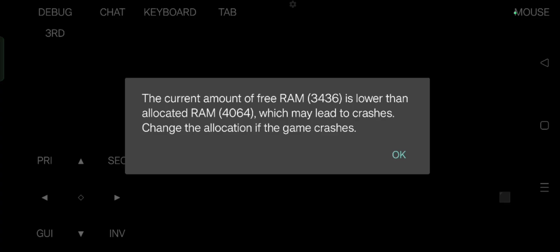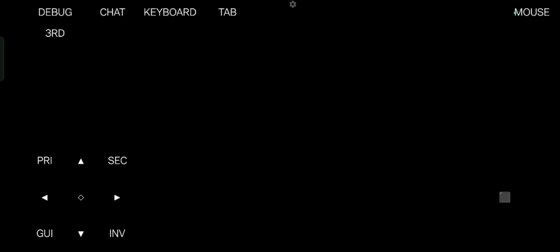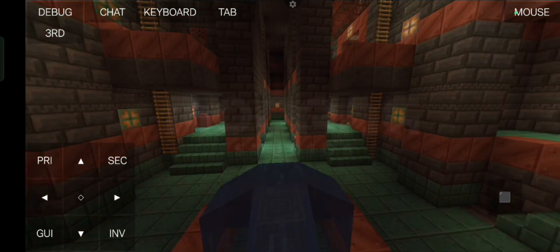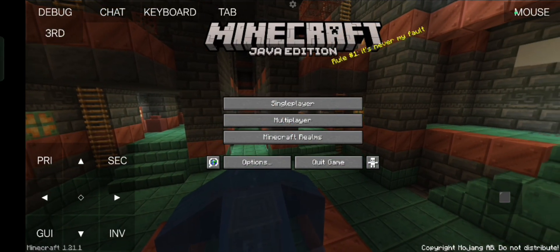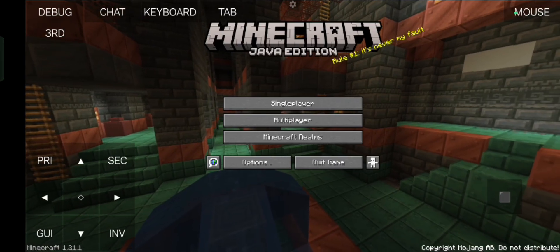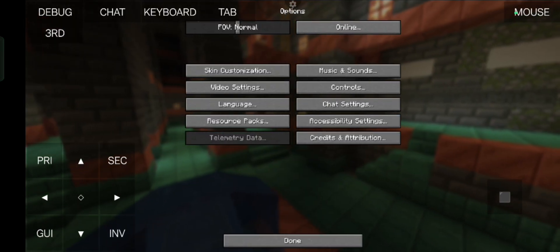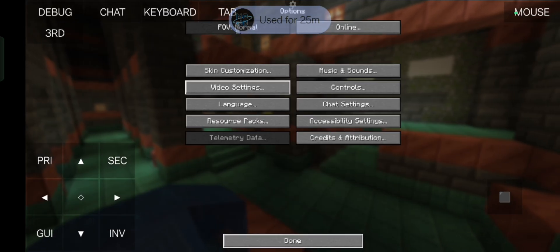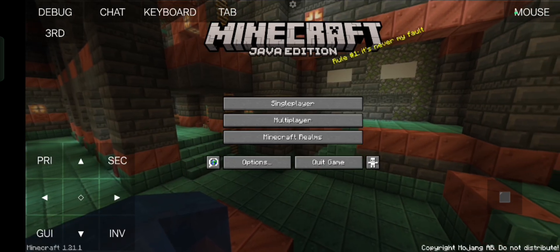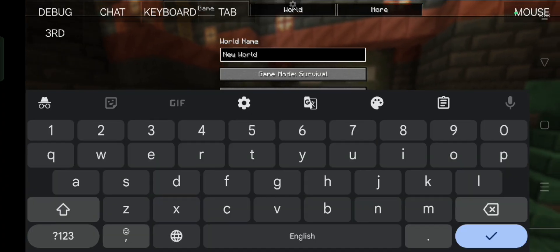Setting 4 GB wasn't a great idea. But it has finally loaded — as you can see it is one of the newest versions running on my phone without any errors, which PoJa Launcher would have struggled with. Let me go into options and reduce the settings.